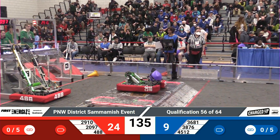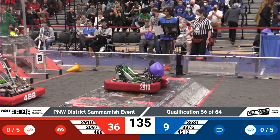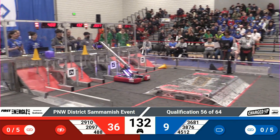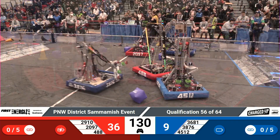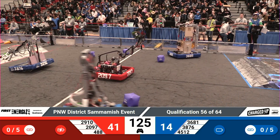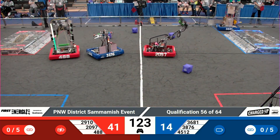One robot left to go balance on that charge station. The red charge station docked and engaged, with one robot docked and engaged on top of it. They now go to score another cube on that high row — in the cube node for an additional five points, and a potential link for another five.